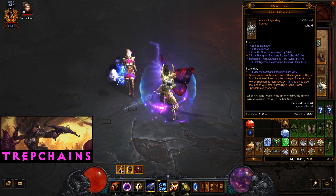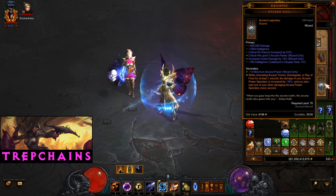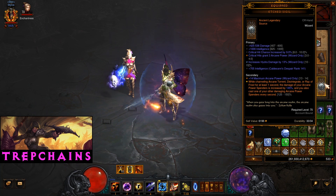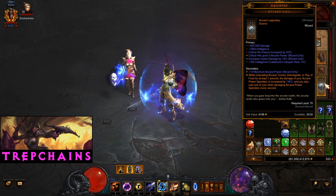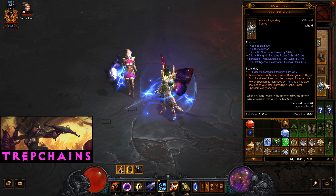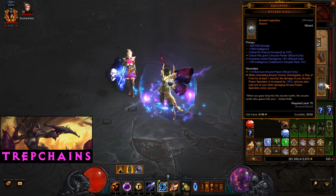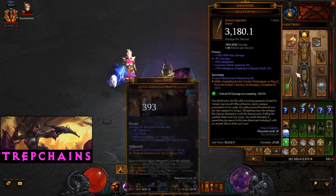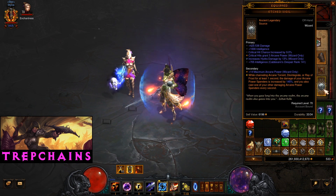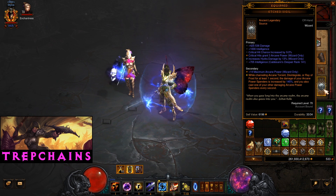Etched Sigil is another channeling buff — so Etched Sigil, Death Wish, and Mantle of Channeling all buff while we're channeling. The orange stat goes up to 150%, so you want that as high as possible. That's a damage roll, Intelligence, and crit hit chance. The 'critical hits gain Arcane Power' affix is kind of handy — it just really helps keep Arcane Power up. And then Hydra skill damage on that one as well.